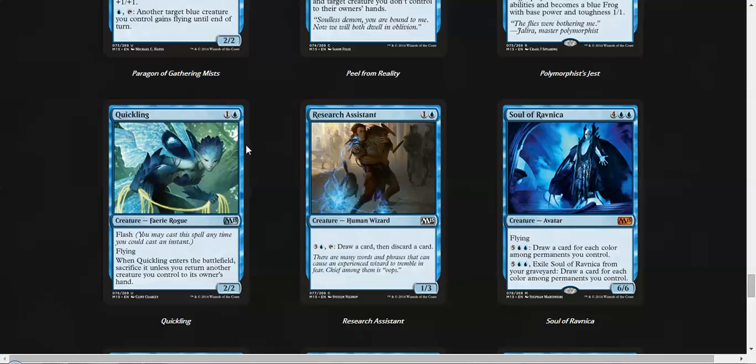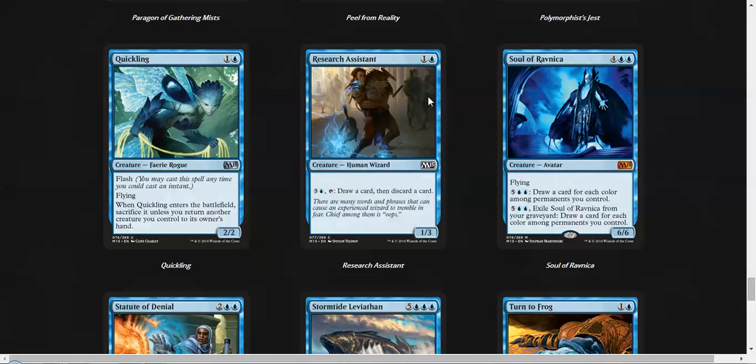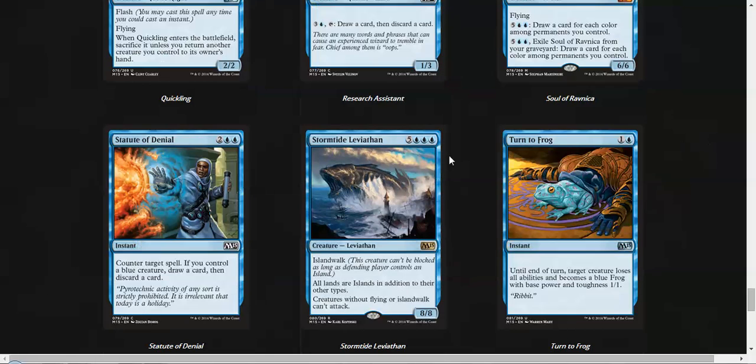We have Quickling — a two-mana flash flyer, which is okay, but you have to bounce another creature you control to its owner's hand in order for it to be decent. Research Assistant is a very, very expensive looter — I don't like it, it's so expensive. Soul of Ravnica is insane because it's a giant flyer and you don't even need to use the abilities, and even if you do, it's much better.